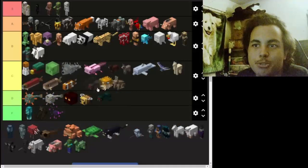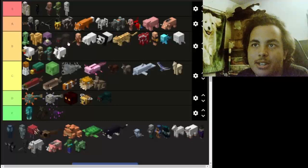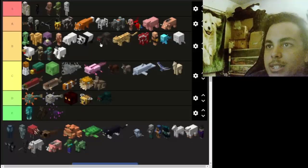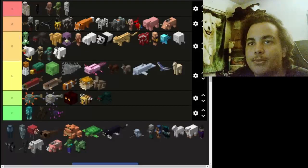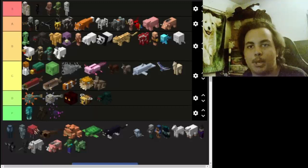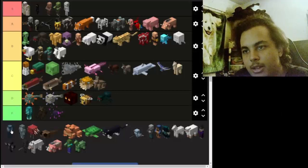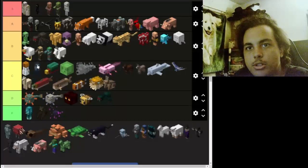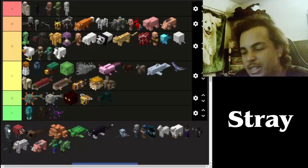Now the regular spider — they are way much better than the cave spiders. They're going to be at B tier — aligned with the creeper. Now we got the regular squid — nothing wrong with it, the only thing is you get ink from it to make black dye. They're going to be a C at best.